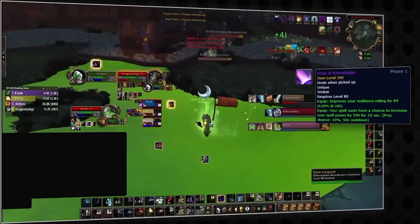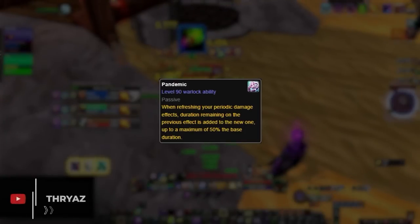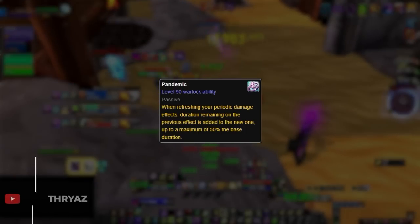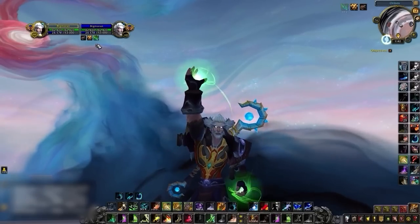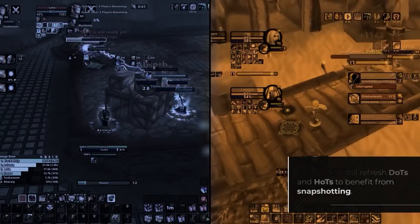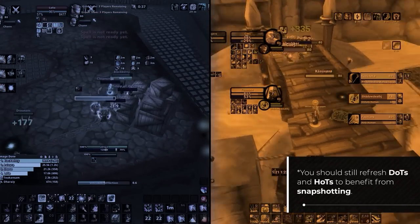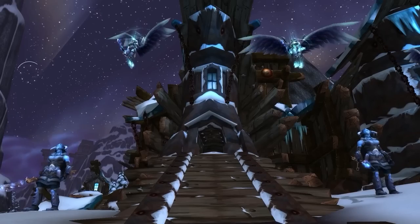Also, there's no pandemic mechanic in Wrath. Pandemic was a warlock passive introduced in MoP that would eventually find its way into every single damage and healing over time effect in the game. You probably know that refreshing a dot or hot in Shadowlands will add on some bonus duration, but in Wrath this doesn't happen. So if you want to be super efficient, make sure your dots or hots tick for as much of their full duration as possible, since refreshing them early won't really do anything useful.